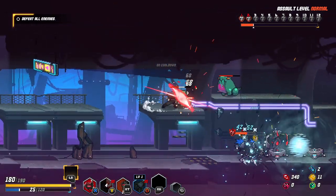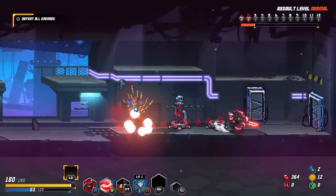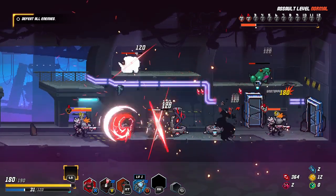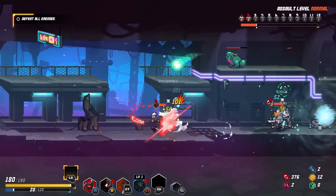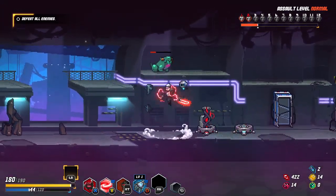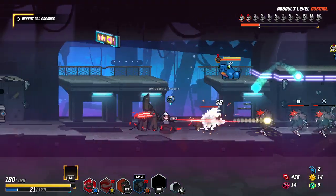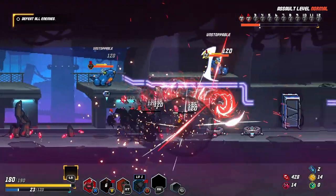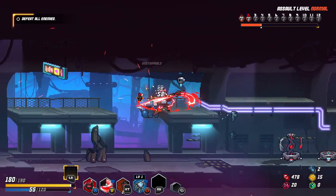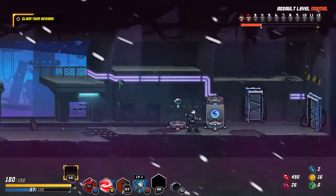Spinny, spinny. Wind attack. So it just chills the enemies? What's happening? This guy's not immune or what? If you do a single jump, it almost does like half a jump. But if you do a full jump, it does like a mega jump. It seems like for some reason the double jump is bigger than the normal jump.